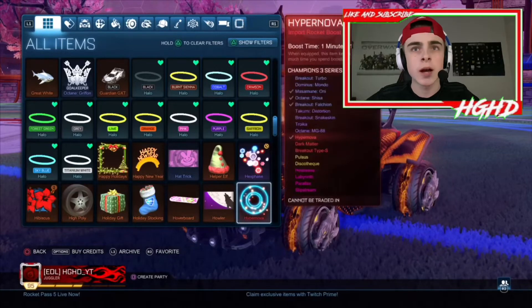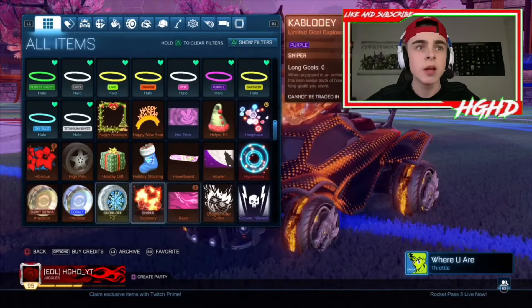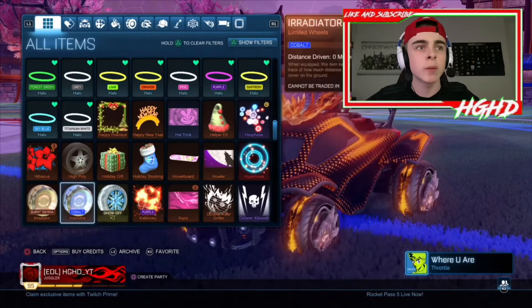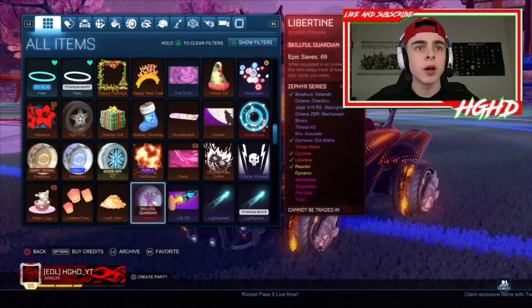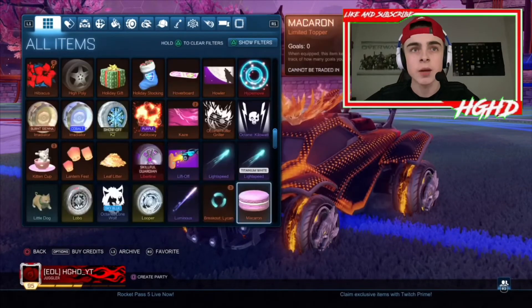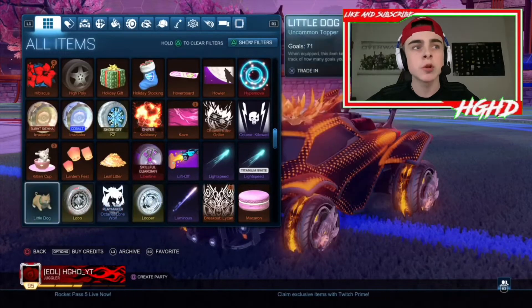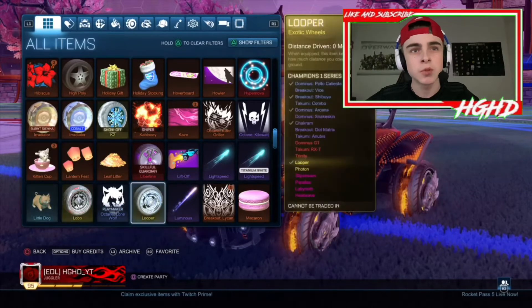I've got some limited Hype items, Hex Rays - some of which I can't trade due to that yellow tick in the top right. I've got some K2s in cobalt, aerated, and burnt sienna. I've got some Cabal, some Libertines, Lightspeed, Titanium White Lightspeed which I bought from the item shop. I've got some Lupus and Lobos - Lobos is my personal favourite common item, it's a little dog that looks pretty cute.